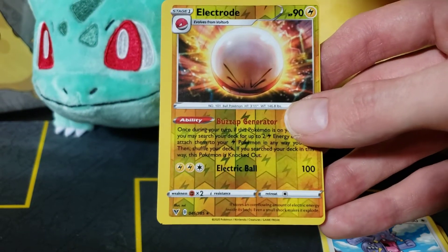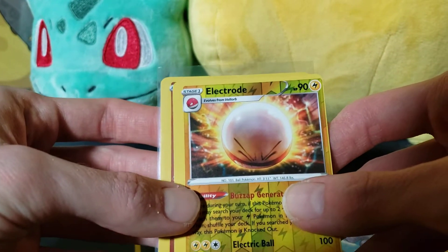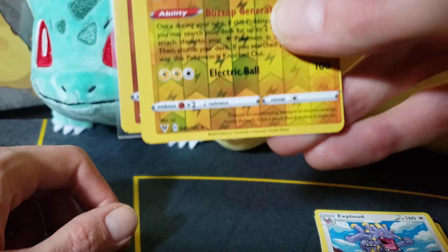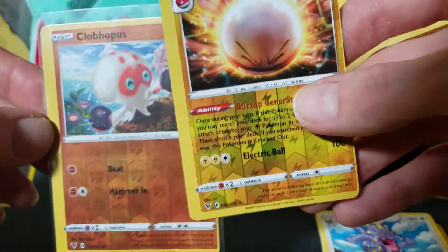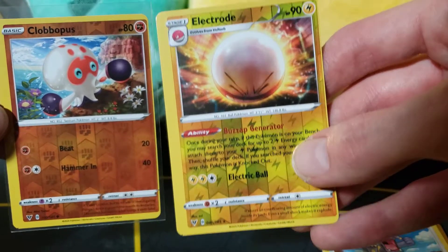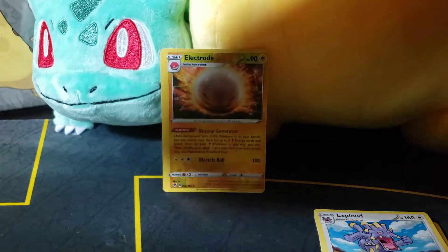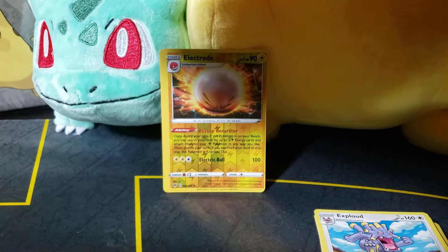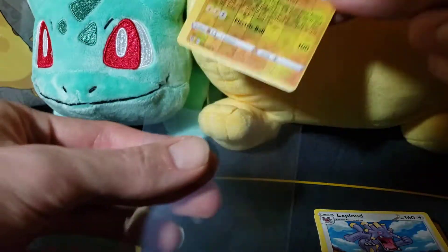I do have the cards in the back of the booster box from the last video, so let me pull out one of them and we can kind of match it up. The Clobbopus is even more off-centered — just a little bit more. That's pretty crazy. And I got that Gogoat too in here that's super off-centered.